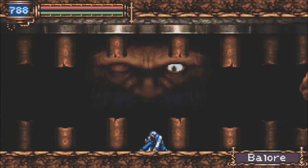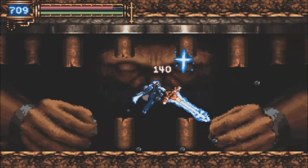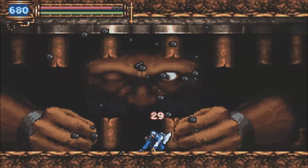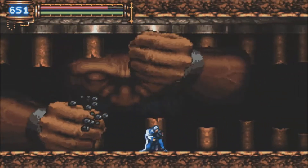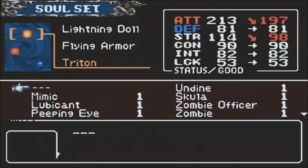Meet Balor. Balor is this sort of huge head with hands boss, kind of like Wham Bam Rock from the Kirby series - kind of weird that I'm comparing this Castlevania game to a Kirby game. The first phase isn't too difficult. He has these two hands and he's constantly swinging at you, trying to punch and smash down on you, and you're just trying to hit the eye that's open while dodging them. So the first phase isn't too bad.